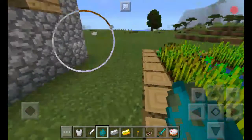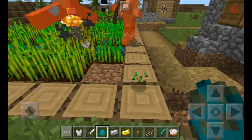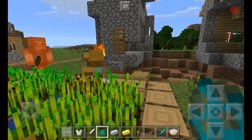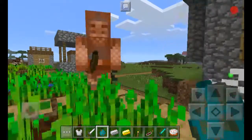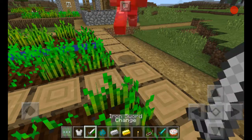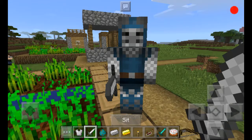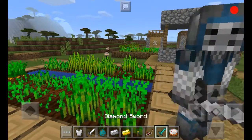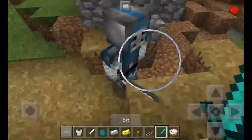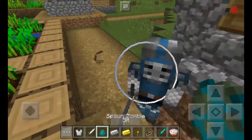Here he is right here. So let's spawn a zombie. He will shoot the zombie and he will try and defend the village so that all the villagers can be safe. He's pretty strong too — he has an iron chest plate. And you can give him a sword too; you can give him different kinds of swords. And then you can make him stay where he is.